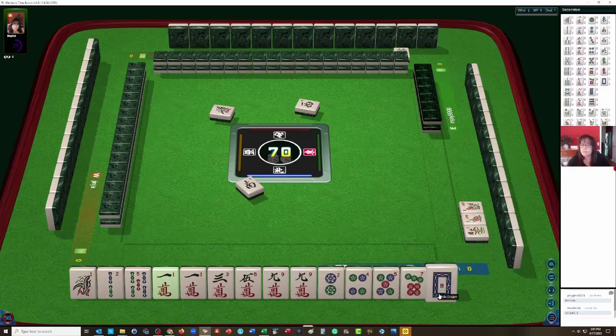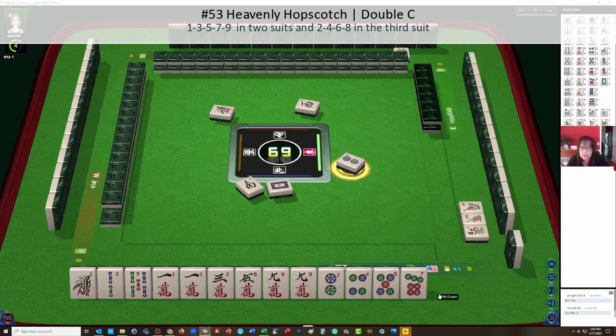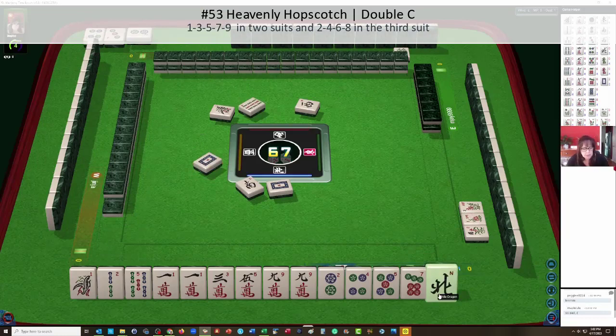Maybe a hopscotch hand or white dragon. Let's see, we have one, five, two dots, nine, two, four. I'm thinking scotch hopper — maybe nine bam. Actually, let's see: no white dragon. I'm thinking, hold on — one, five, two, four, five, seven, one. Let's let the two bam go.